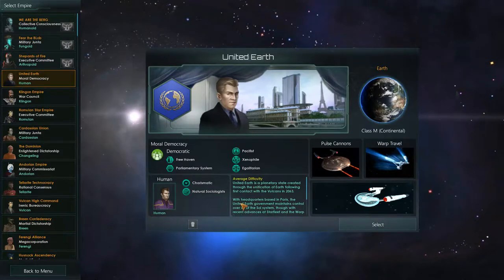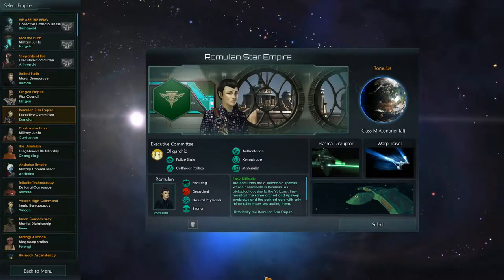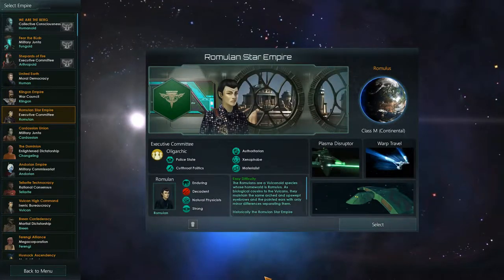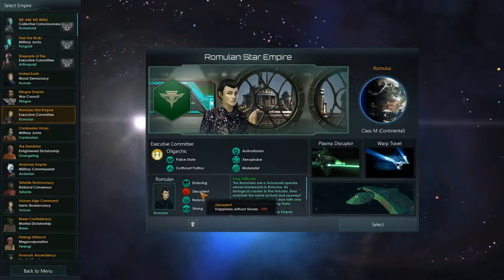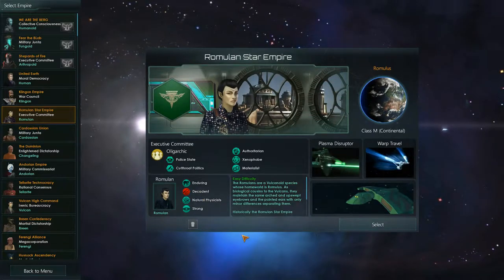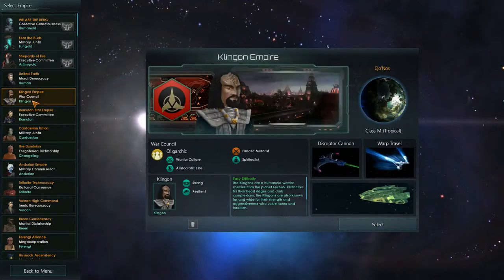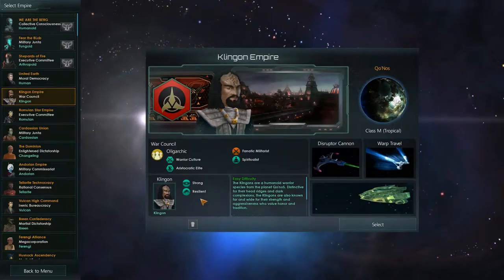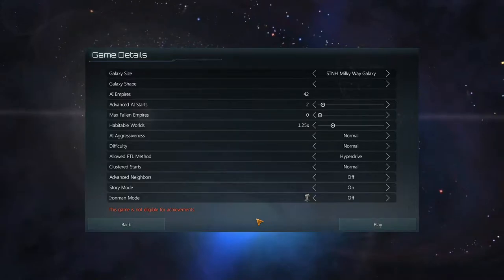Earth is average difficulty just because of the story — it makes things hard every once in a while. The Romulans probably have the best starting point of everyone in this entire game. The problem is they are decadent, which means without slaves they get minus 10% happiness, which is avoidable but annoying. In my opinion, the best one is really the Klingons, and that's who we're going to go with.